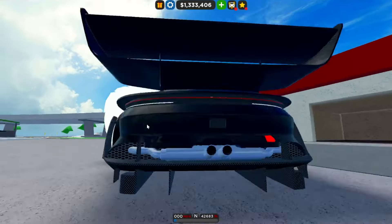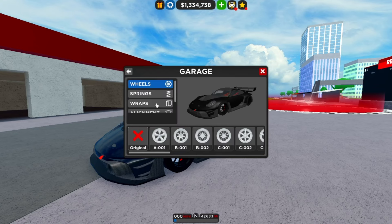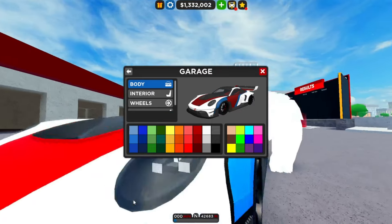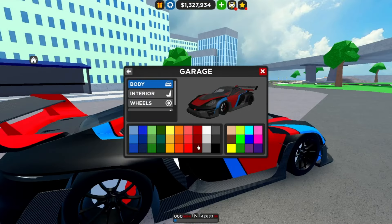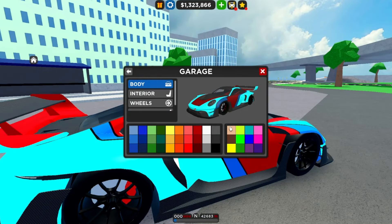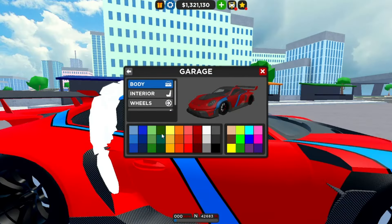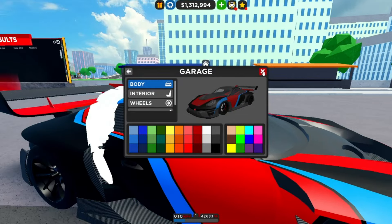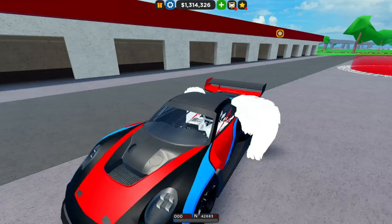At 1500 trophies on the season pass you get a really nice wrap which you can paint on the outside — it also makes your paint matte, which is really nice. Personally I like the black on it, but you can do anything you want. All the parts are customized as usual.